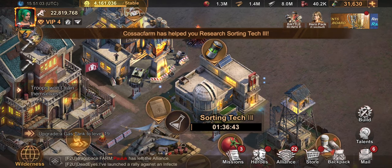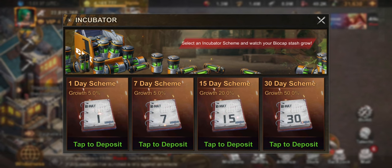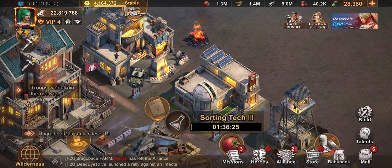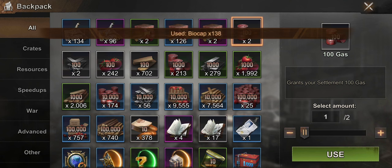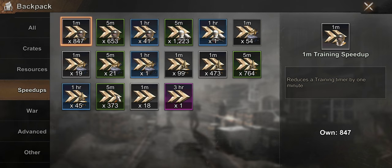Earlier I mentioned saving biocaps — on this farm account, I treat it like a bank. I deposit biocaps, and after three days I get a 50% growth on what I deposited. That's how I grow my biocaps. I also keep all resource packages in my backpack and only open them when my main account needs resources. Since this is a farm account and I don't really attack anyone, during kill events I just put a shield on it and save all speed ups.